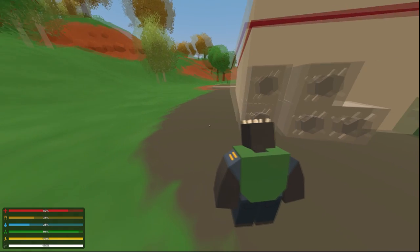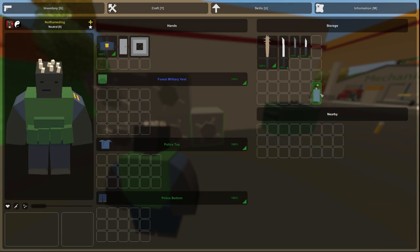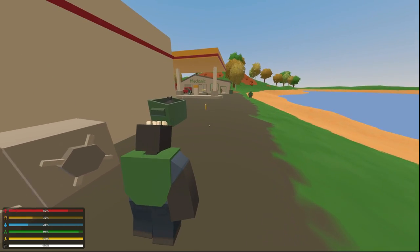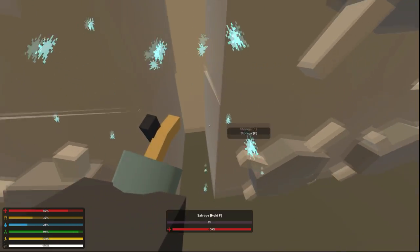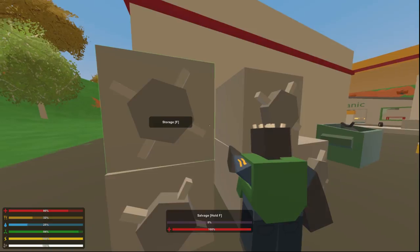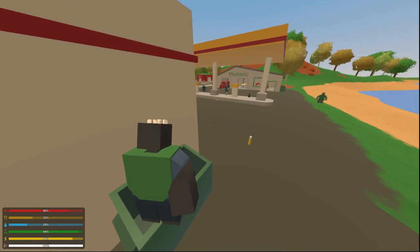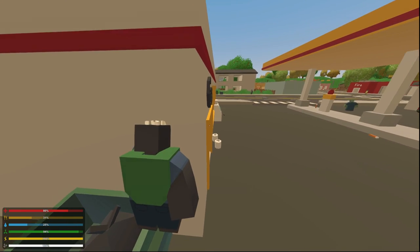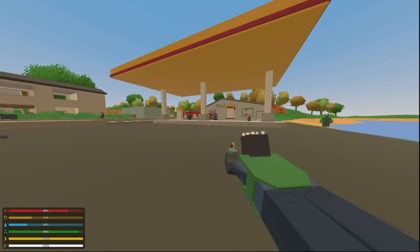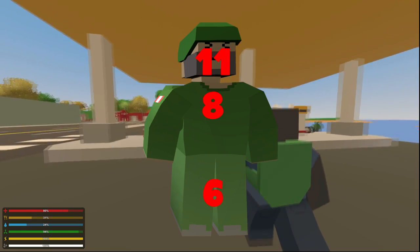Almost every single melee weapon has a normal attack and a power attack. A lasting mechanic is repairing bases and vehicles with a blowtorch. The blowtorch heals damaged structures and vehicles when you click on them. You also have to use a blowtorch to craft many things like lockers and any metal base. The blowtorch doesn't have a power swing — it's only left click — and most people don't know this but it does 11 damage to the head, 8 to the body, and 6 to the limb.